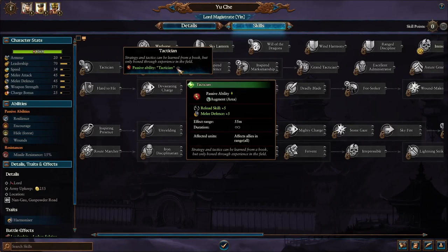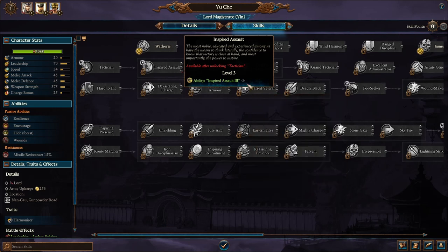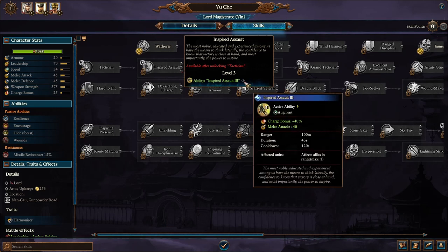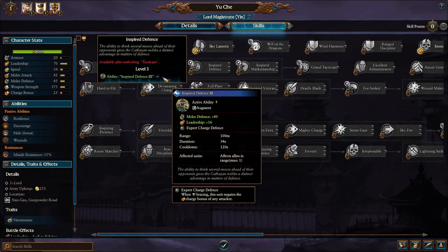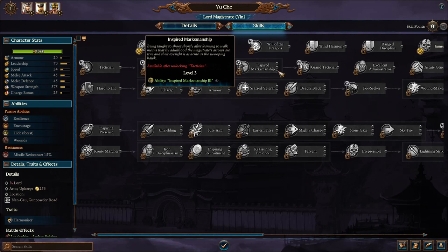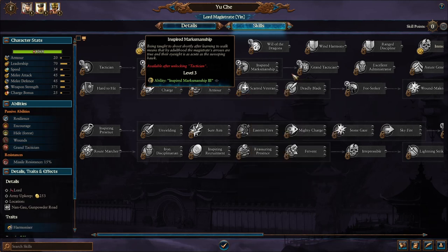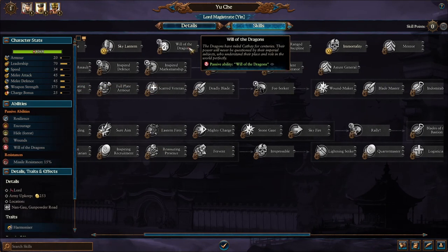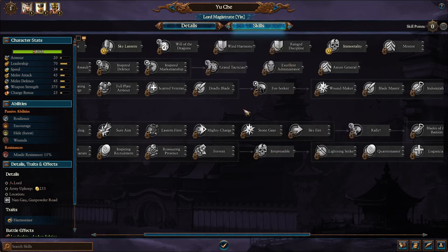For the Lord Magistrate's abilities: he has Tactician and Grand Tactician, both giving reload skill and melee defense. He has three other interesting ones: Inspire the Salt gives charge bonus and melee attack to a unit at 100 meters range; Inspire Defense improves melee defense, leadership, and gives expert charge defense; and Inspired Marksmanship 3 gives accuracy and reload skill, which is always excellent. He also has the passive Will of the Dragons, giving allies in range a little more leadership.